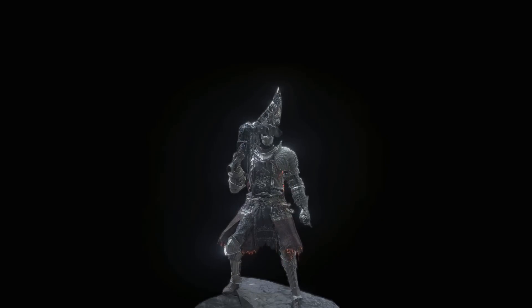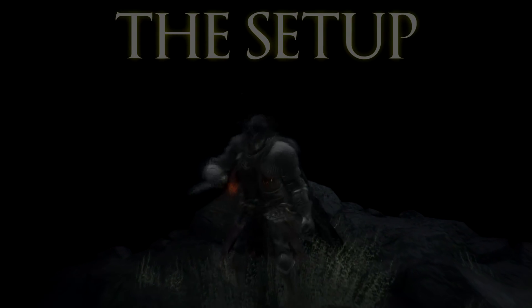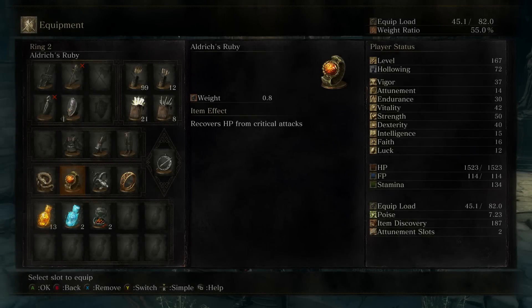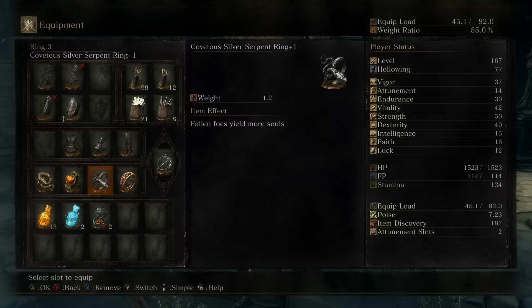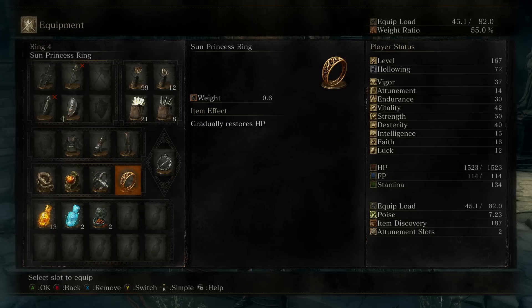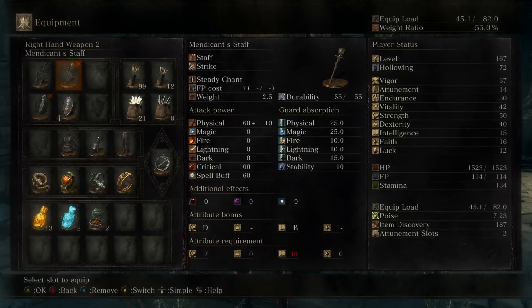After you have all those items, equip the two-hitting riposte weapon in your right hand and the talisman in your left hand, then two-hand that talisman. I use Aldrich's Ruby to recover some HP after I use Sacred Flame. Then I use both the Covetous rings and the Sun Princess Ring to make the Symbol of Avarice not quite as punishing.